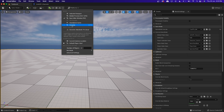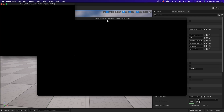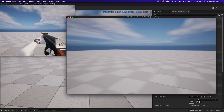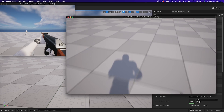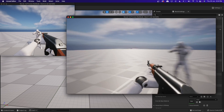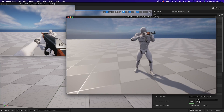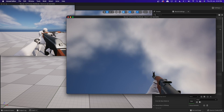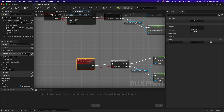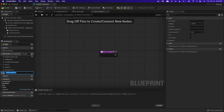If we use two clients and play as client, you can see I can now sprint, though the animation is not yet replicated. Also, if I look at the character and look up and down, that rotation is not replicated either.